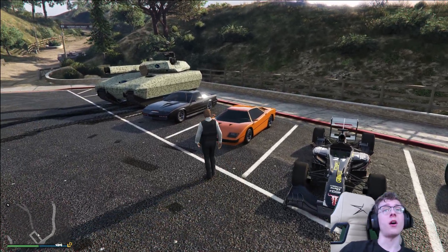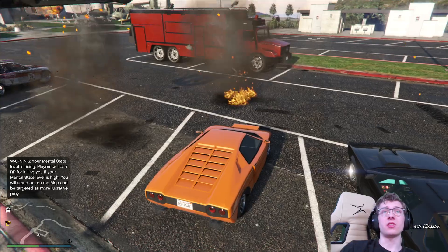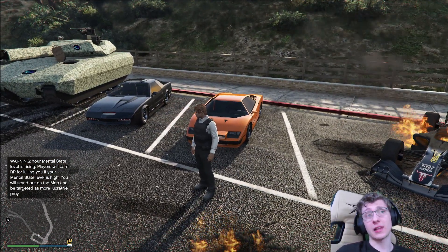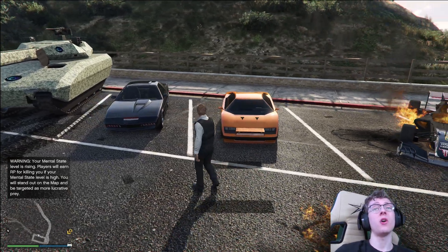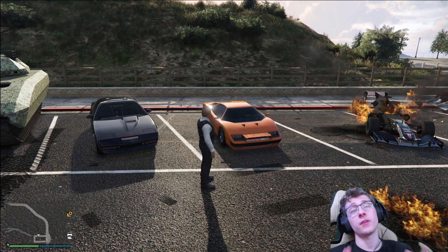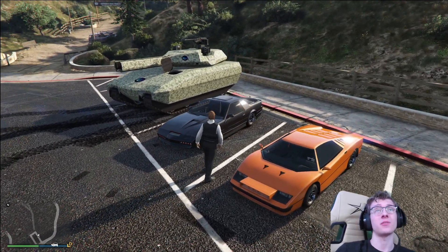We have 50% off the Stromberg, which is honestly a really cool car. It features missiles right out of the gate, so you can just launch them whenever. Not only does it have missiles, but it's decently fast, has a submersible mode that lets you go underwater, and can actually survive upwards of two homing missiles. Unfortunately the Toreador is not on sale, but the Stromberg is already fairly cheap and at 50% off I would highly recommend picking it up — it's an incredibly cheap vehicle this week.